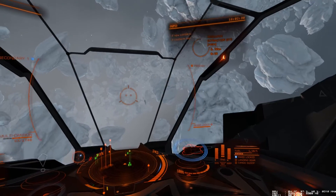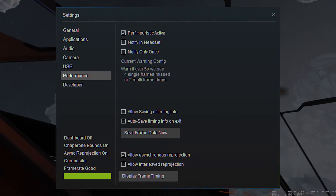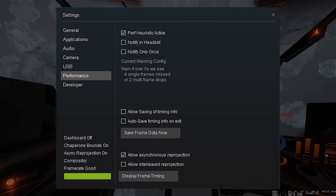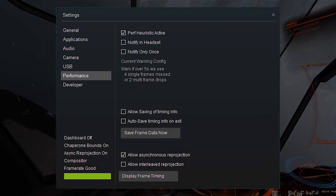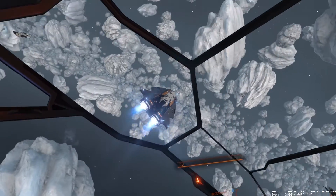However, what I found is if you go into the SteamVR settings window and go into the performance section, there are two little checkbox options at the bottom. One is 'allow asynchronous' and the other is 'allow interleaved.' For me, the interleaved one was ticked as well, and when I unchecked that box, the frame rate got a lot better.